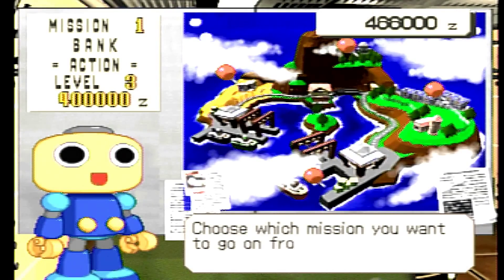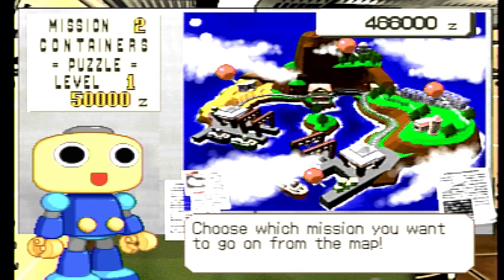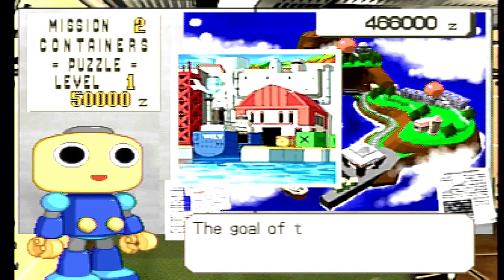So, you said you were gonna go rob the bank, or do you want to do one of the other mini-games? Gonna go rob the bank for 400,000 zeni — that'll do it. Or we could do a puzzle game. Yeah, I want to see what it looks like at least. Okay, puzzle game it is. I'm kind of curious honestly.